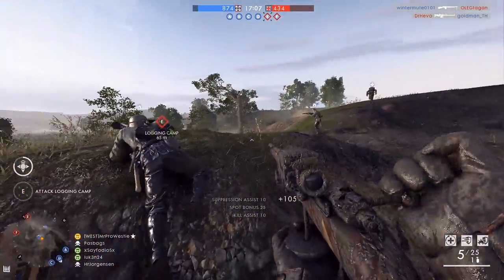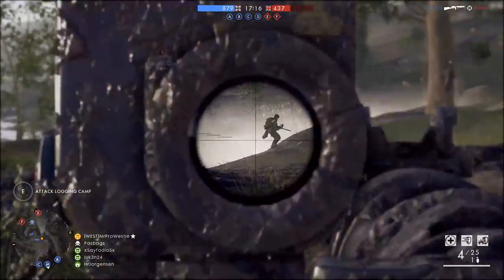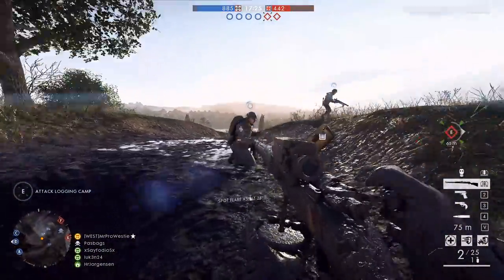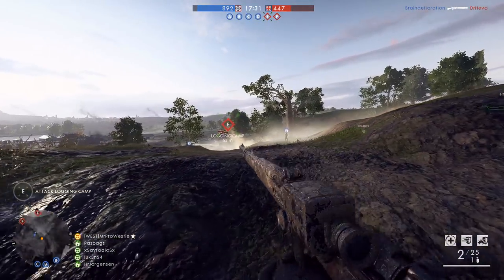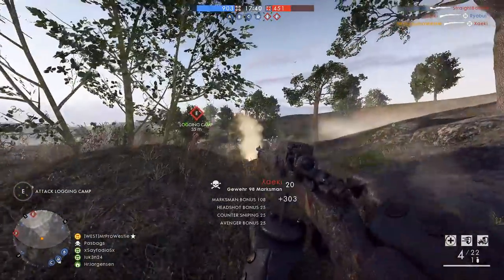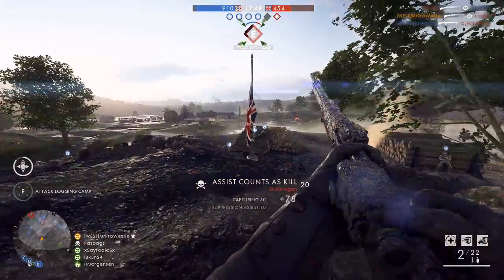Looking at some of these weapons, I think a couple of them would actually suit the fourth DLC, Apocalypse, a little better than this one, based on where they stand during World War 1. A few mentioned — like the Lewis Assault Phase and the Annihilator SMG — never actually made it to combat. Both would fit into Apocalypse, which is all about prototype, brutalized warfare. Having them in Turning Tides would be cool, but potentially they'd be better off in the fourth DLC, as we're starting to run out of fitting weapon ideas.